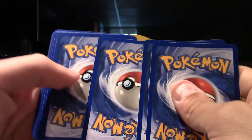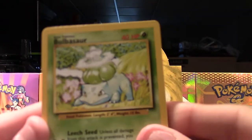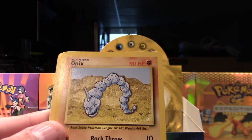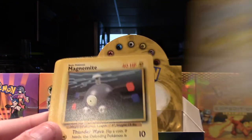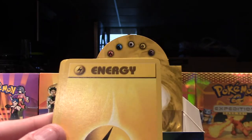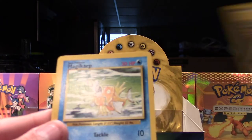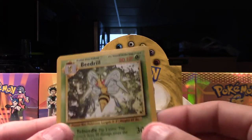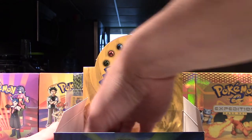Here: Bulbasaur, Onyx, Staryu, Dugtrio, Magnemite, Electric Energy, Fighting Energy, Nidorina, Plus Power, Magikarp, and our rare is a Beedrill. Well, I was just saying non-holos — we still have a good portion of this box left.